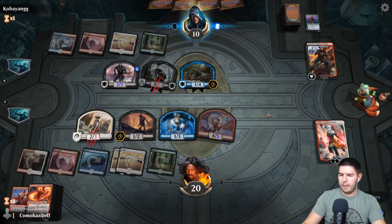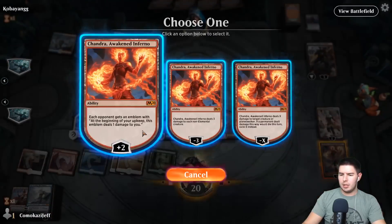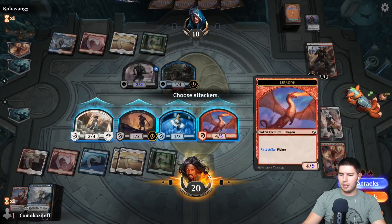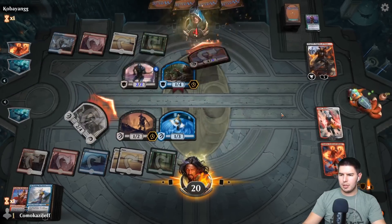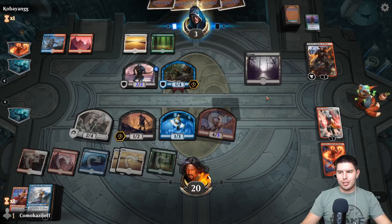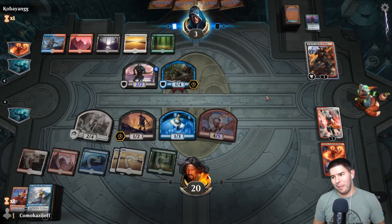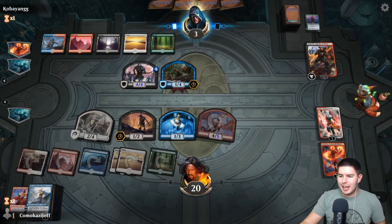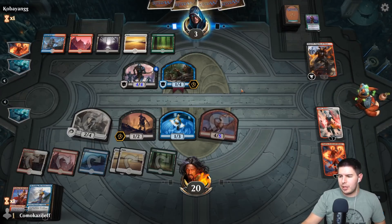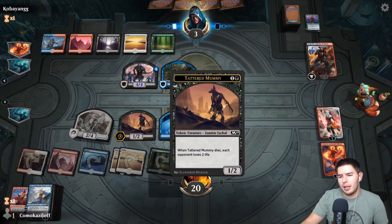If you want it, fight for it. Play Chandra — let's start it up with Chandra. Negative three onto that one. Going face — down to four, past the turn, down to three. That should be game. I can't see a way — well, maybe gain a lot of life. Momir is so fun because anything can literally happen. These guys each have menace — can't kill Chandra unless they find a hasty menace creature and still block here.